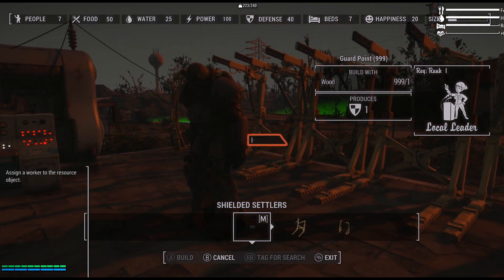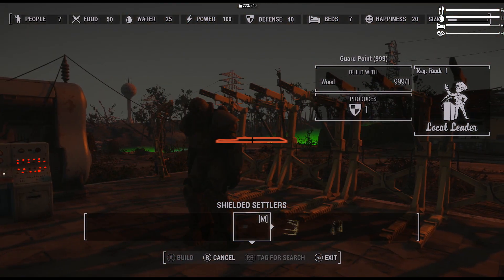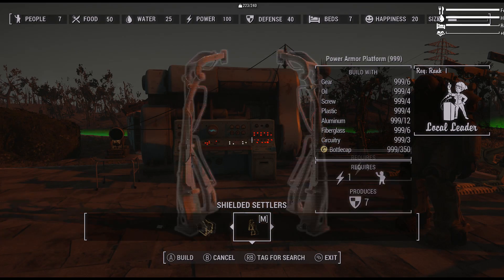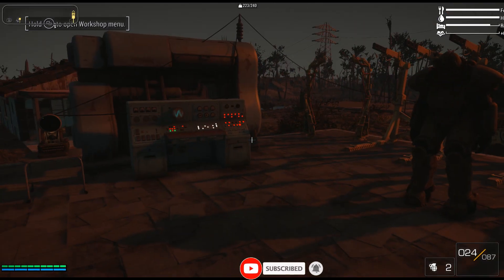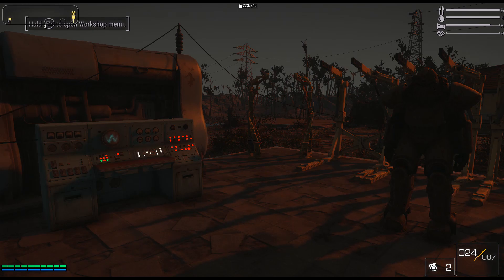Once you've got everything done, you're good to go. Another thing I love about this mod is that all you need is Local Leader rank 1 to do it — you don't have to go crazy with Science or Intelligence, because I like to use Idiot Savant at the beginning of the game. Anyway, we're going to wait till daytime so I can showcase the mod a bit better.